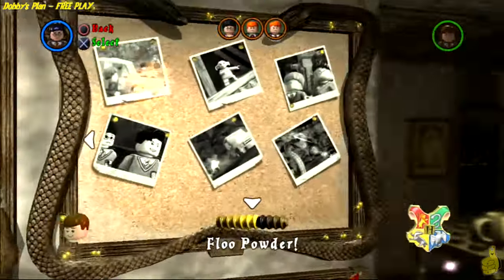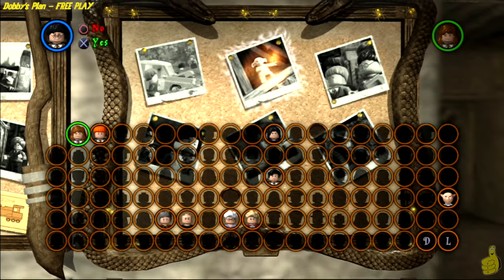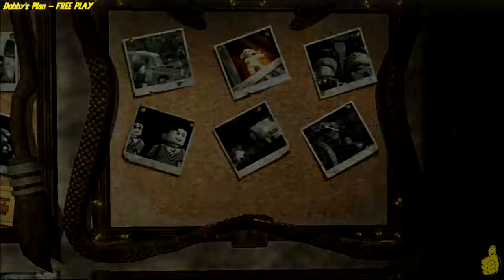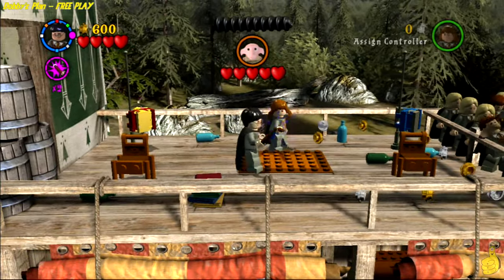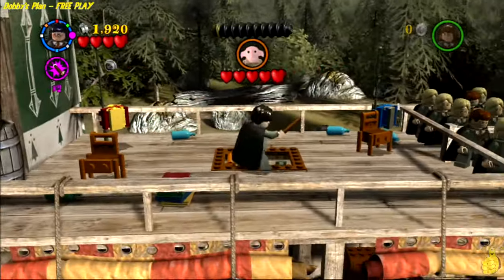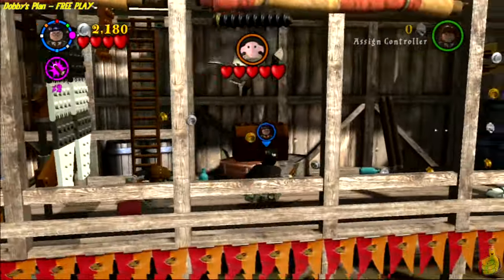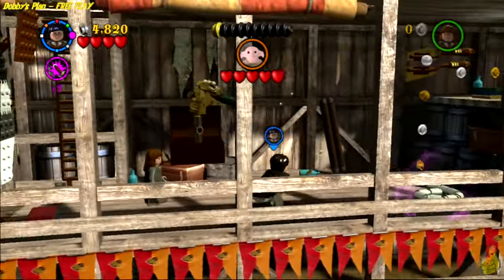In our case, Professor Snape handles both of those. However, there are a couple of other characters that would provide the Slytherin disguise. We did pick up one of those — it was actually Harry's Slytherin disguise in Level 1-6, Face of the Enemy. So if you've been following along and got all those, you could purchase that. Otherwise, we went ahead and used Professor Snape. Right off the bat, we're going to use Wingardium Leviosa to lift up the hatch here, which allows us access to drop down.